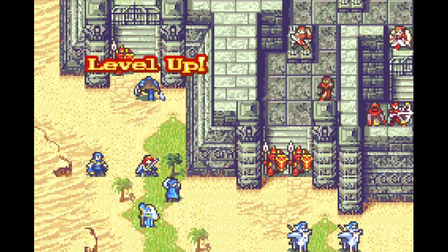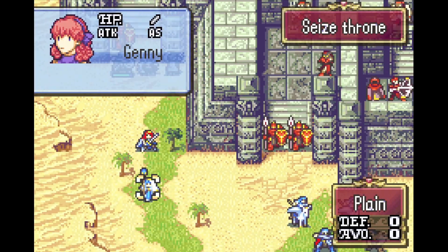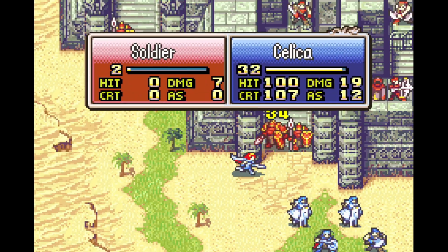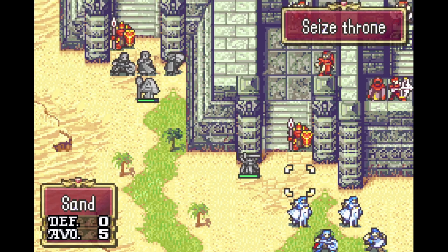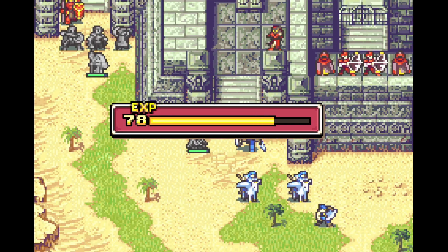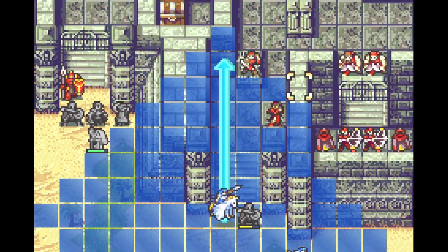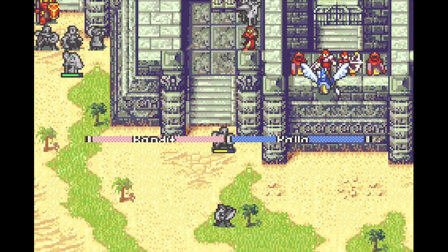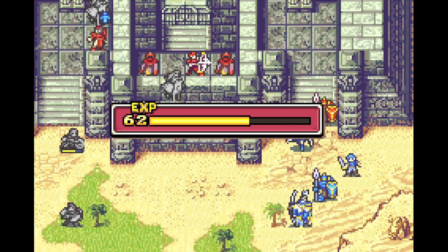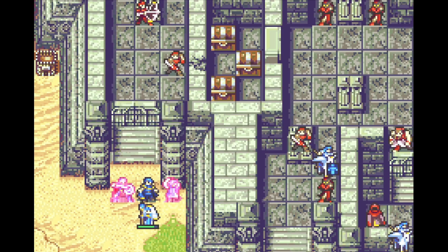So Sabre first kills this rightmost armor, getting a level in the process. And Bowie swaps him over, which means that he'll get to kill that guy on the enemy base. In the meantime, Jessie and Jenny move closer. And Celica just gets a kill on this knight to get rid of the enemy in the way. And now Kamui kills this one. Now Catra uses her rather long range to move forward. And Pallas starts killing the enemies in that room — she needs to gain experience to promote as well. And everyone else is kind of here anyway. So Sabre picks up that kill, as mentioned before.